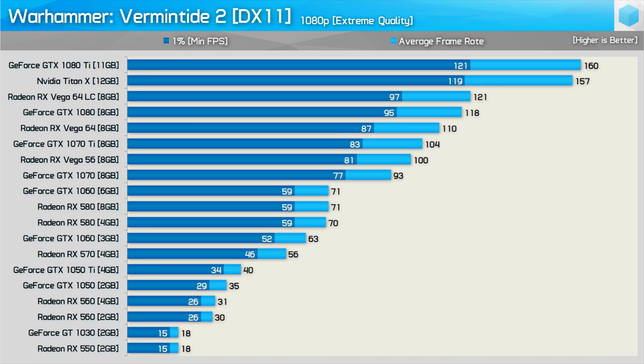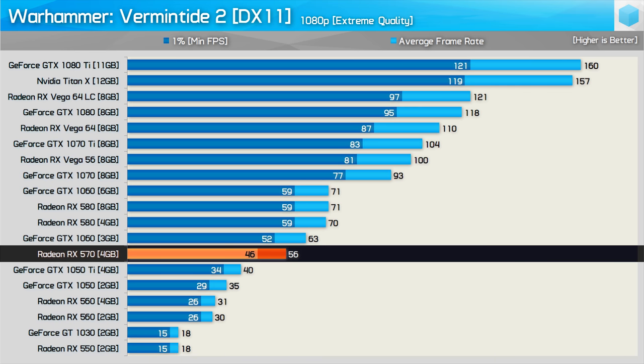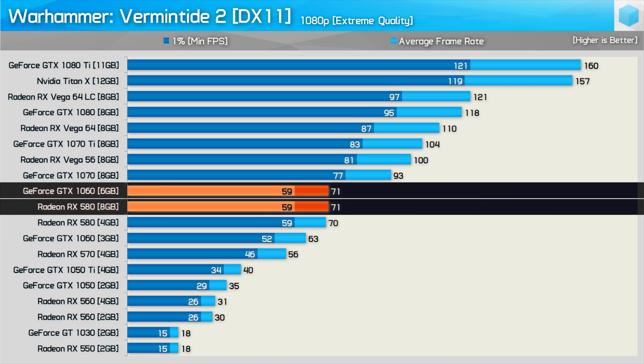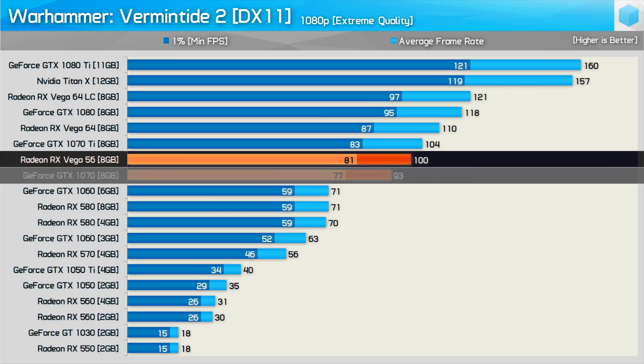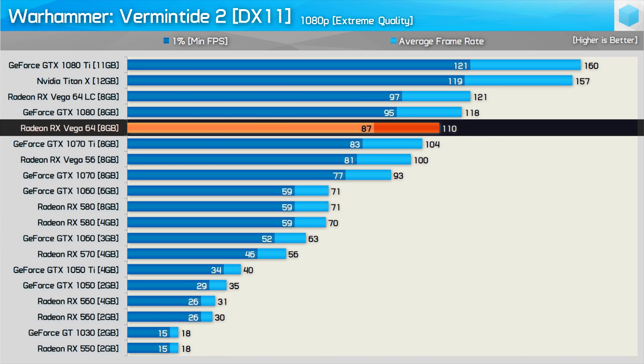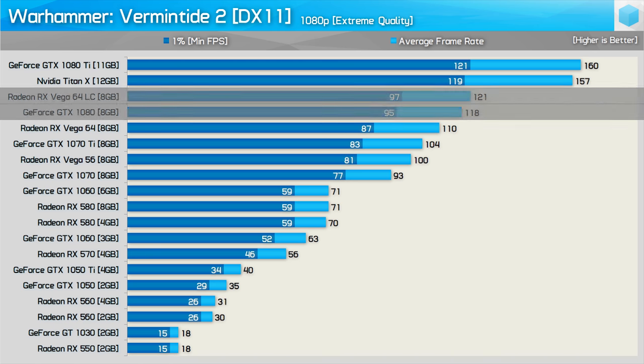Moving on to current generation GPUs, games need only a GTX 1050 Ti at 1080p. Though it has to be said, the RX 570 proved to be a significantly better choice in this title, delivering a whopping 40% more frames. The GTX 1060 and RX 580 were neck and neck, and it was interesting to see Vega 56 pulling ahead of the GTX 1070 and not that far behind the 1070 Ti. The air-cooled Vega 64 did struggle against the GTX 1080, and it took the expensive liquid-cooled model to take the lead.